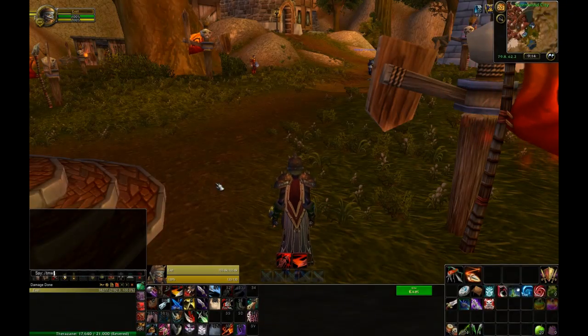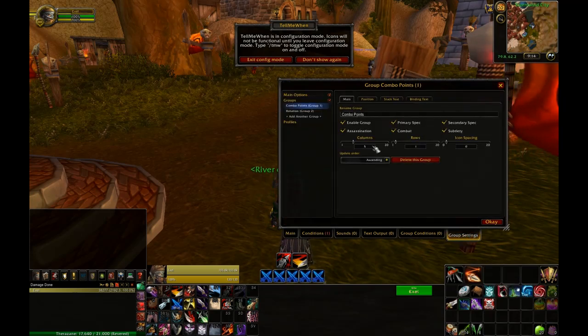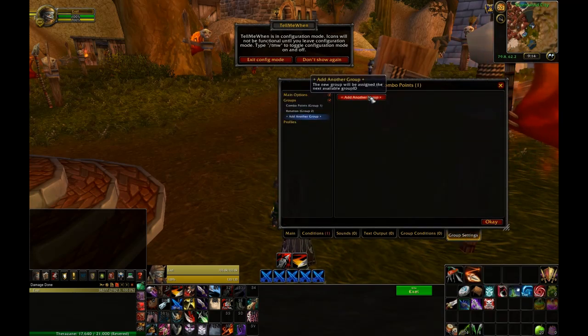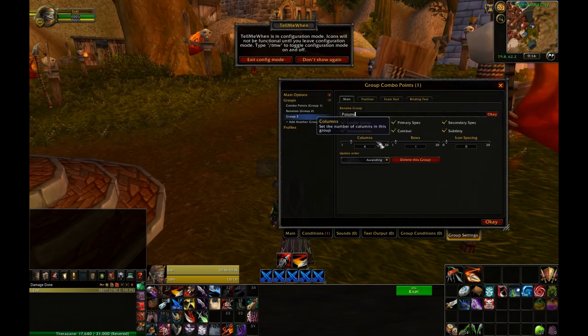Almost every class has some sort of ability, presence, or stance that they need to keep up, or an item enchantment. So for the rogue I'm going to make a poison group. But say if I was playing a shaman and I wanted to keep track of my enchanted weapon I could do that as well, or a protection paladin to make sure I had Righteous Fury on — just anything that will keep me from failing come raid time so that I'm sure I'm ready before each pull.